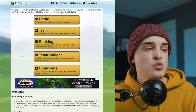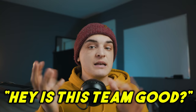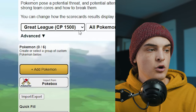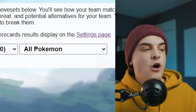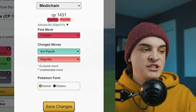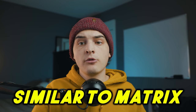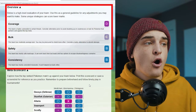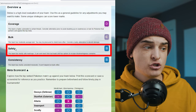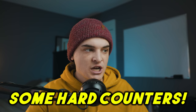Now let's get into the team builder — a lot of people ask whether their team is good or what to substitute. Choose your league, your Pokémon, input exact IVs and moves, then click 'rate team.' It gives an overview of coverage, bulk, safety, and consistency with descriptions. Quick note: even a low rating doesn't mean your team is unusable — it just tells you which Pokémon to watch out for.